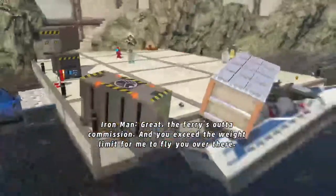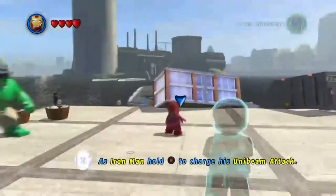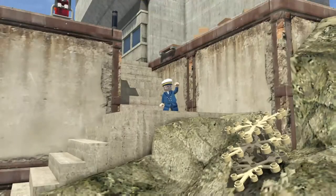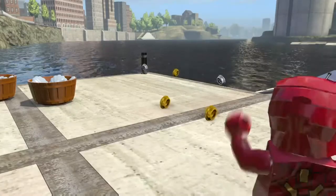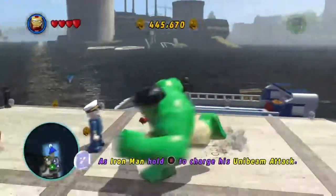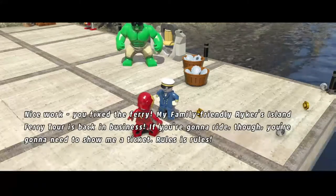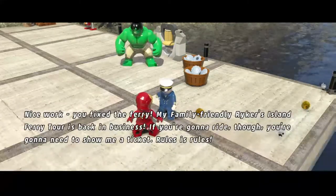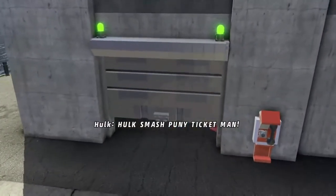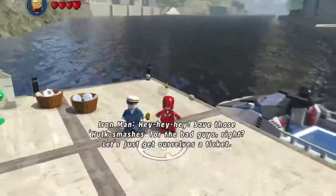The ferry's out of commission and you exceed the weight limit for me to fly you over there. Maybe we can fix this old boat up. Nice work — you fixed the ferry! My family-friendly Rikers Island ferry tours are back in business. If you want a ride though, you're gonna need to show me a ticket — rules is rules. Hulk smash the ticket man! Hey, save those Hulk smashes for the bad guys. Let's just get ourselves a ticket.